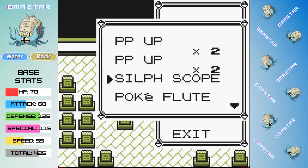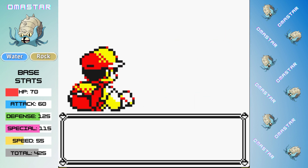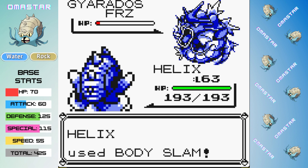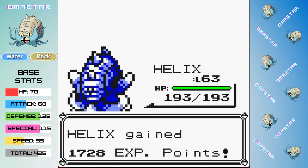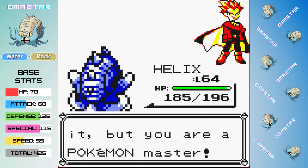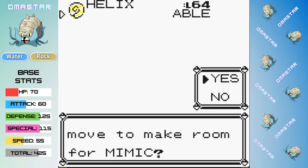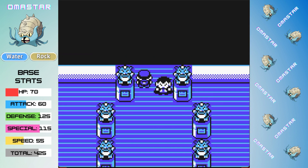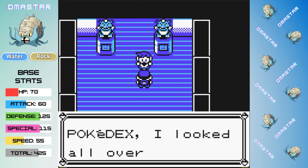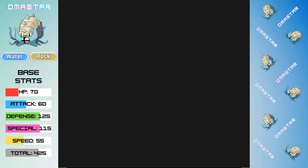We still need to figure out how to solve the puzzle that is the Champion. I had what I thought was a good strategy last time before the mistake, so maybe we go that route again — or maybe something different. As we finish off Lance, we get a freeze on Gyarados this time, and basically that's an automatic win — Ice Beam sweeps the rest of his team. So we can now plan out what we're going to do against the Champion, and let's see if we can somehow come out with the W.